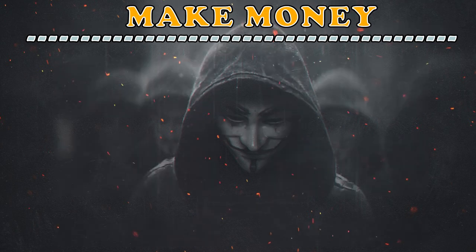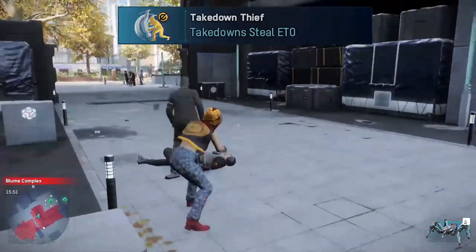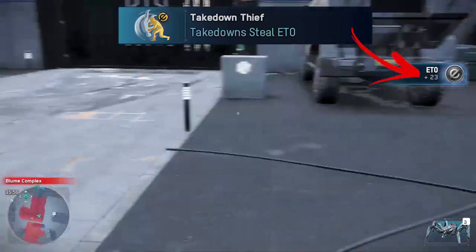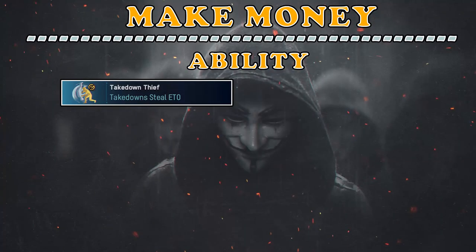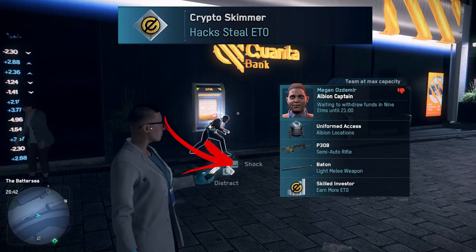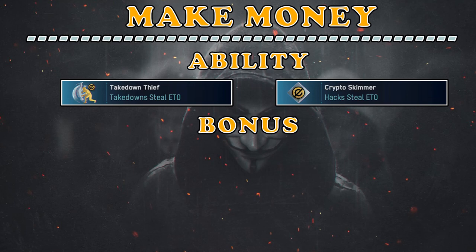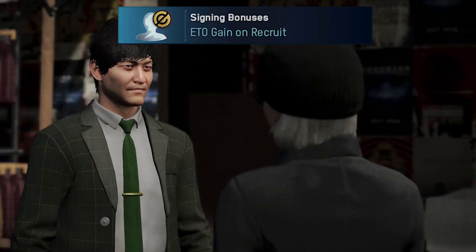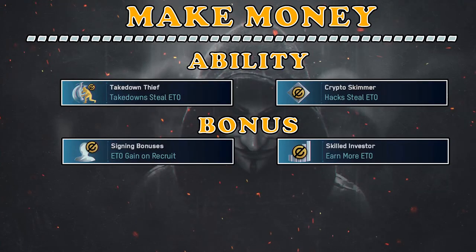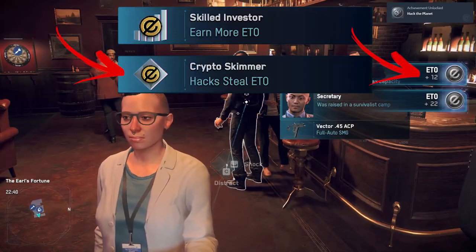Next we have the Make Money category. Starting from the abilities subcategory we have the Takedown Stiff, which steals some ETOs when performing any takedown — useful for making extra money if you prefer a non-lethal approach. While the next one is the Crypto Skimmer, which steals some ETOs every time the operative hacks someone. That is great to have on a hacker operative. The next subcategory is Bonuses, where you can find the Signing Bonus, which gives you money when you hire the person for the first time. Then we have Skilled Investor, which increases the money you gain from any source — useful in combination with the previous perks.